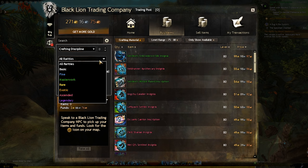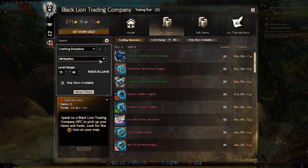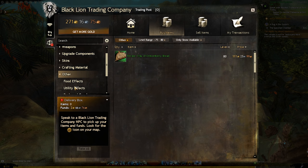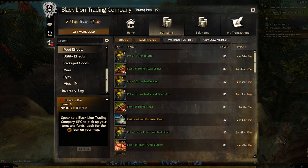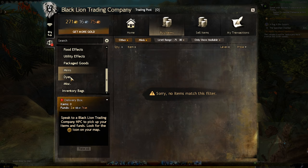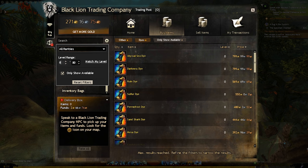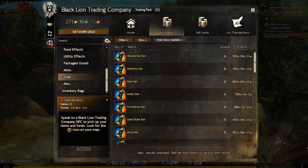The trading post is a pretty great way to get basically anything that is not account bound in Guild Wars 2 — everything from armor, weapons, sigils, runes, mini pets, dyes, food, bags, crafting materials, crafting components — you name it and it's pretty much on the trade post, unless it's account bound for obvious reasons.